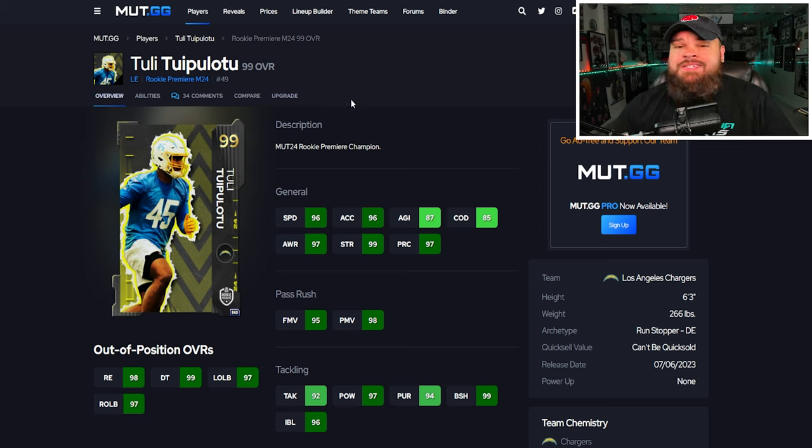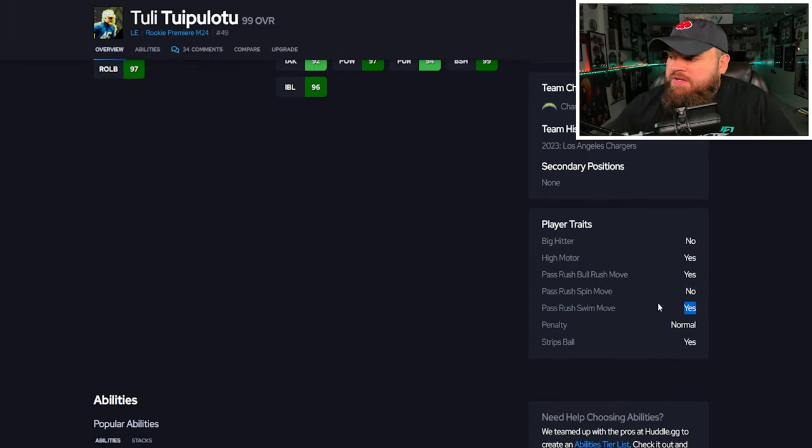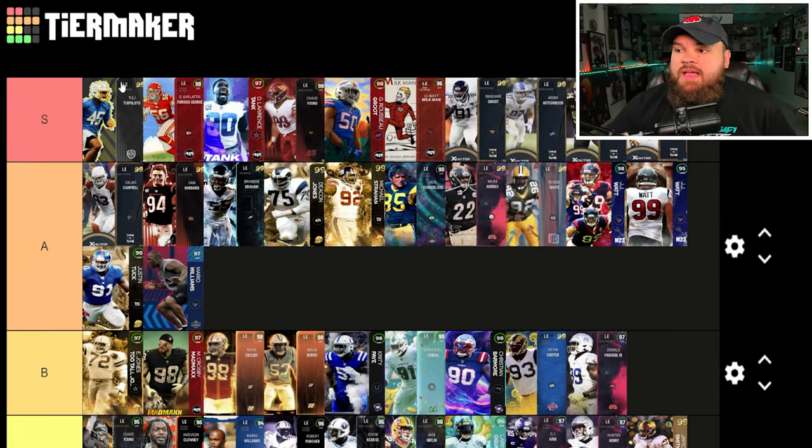For the final card, we have Tuli Tuipulotu — amazing 6'3", 266-pound Run Stopper archetype. He can be 98 speed, 98 acceleration with great finesse moves, power moves, block shed, and impact blocking. Traits: Bull Rush and Swim Move on yes, and Strip Ball on yes. From an ability standpoint he really stands out — he gets two zero AP abilities. I love Tackle Supreme and Inside Stuff for zero. He has been my best defensive lineman ever since I've used him, so he is the number one left end in the game for me — absolutely insane.